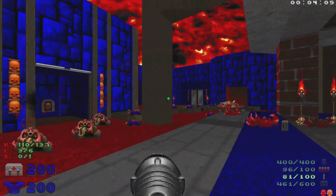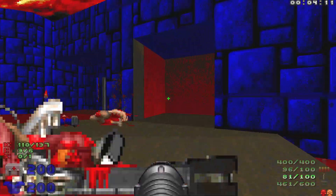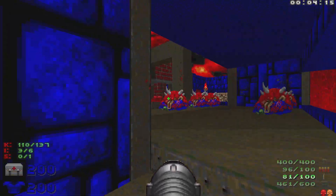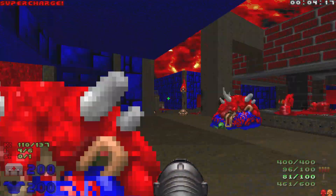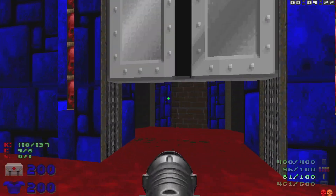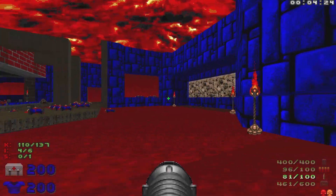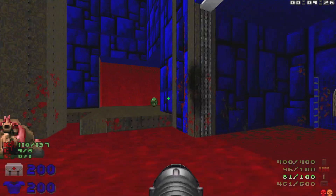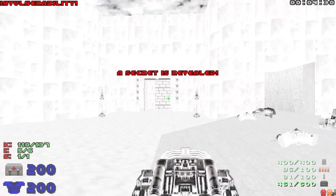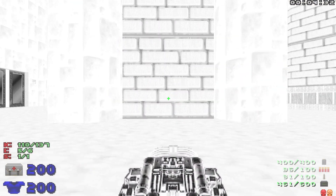Let's make sure we grab all the cells that are laying around - I think we got them all. We're gonna grab the supercharge up here. We're at full health but we're not gonna be coming back up here for it. Let's open the red door. We've got an area to jump down here, and this is when we're gonna grab that invulnerability and pull out the BFG.